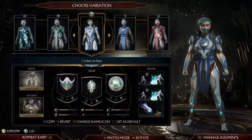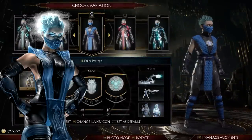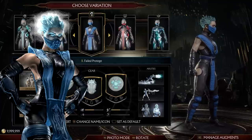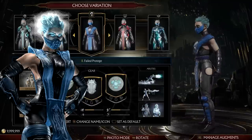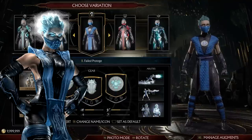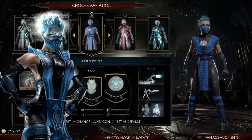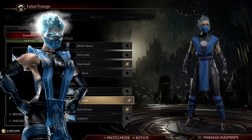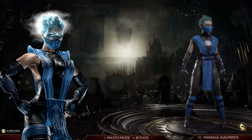Now we move on to Frost, and we have Cyberlink Quaid — just basic MK11 Frost. Failed Protege — I said before this is supposed to be Deadly Alliance Frost, but it's really just MK2 Sub-Zero themed. I like some of the actual additions they've made, like the little circles and gaps in the pants. The high heels are a pointless addition though — no prior version of Frost had high heels. I gave her abilities and intros designed to be as non-cybernetic as possible, which isn't always possible.